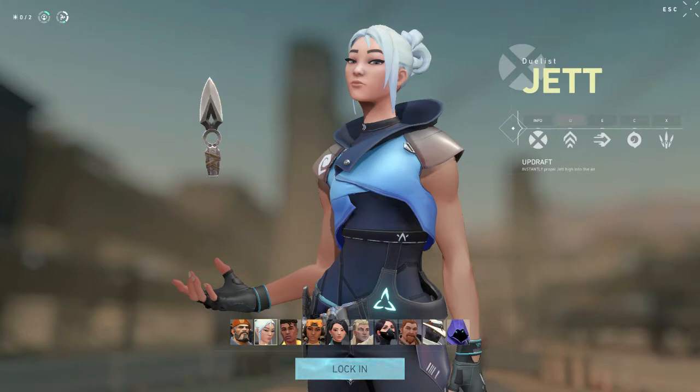Her Q is she just jumps in the air pretty high. Tailwind is just a dash ability. And her C is like a smoke that blocks vision. Then her X ability — she has a bunch of knives. She can either throw one at a time, and a headshot is a kill. When she gets a kill, she gets all of her knives back. She can also throw them all at once. Yeah, let's jump in and take a look.